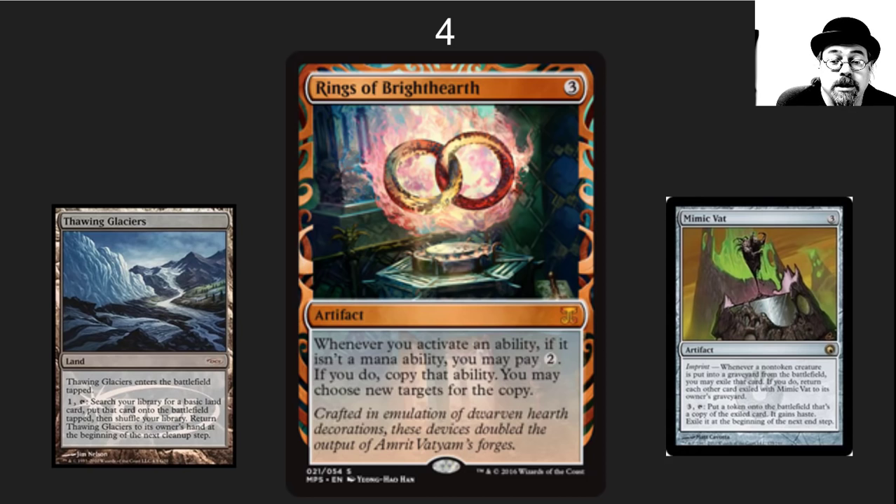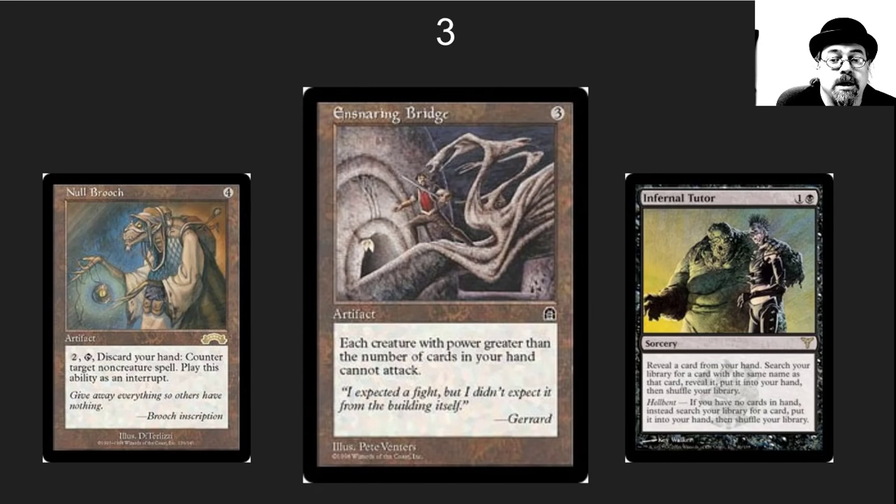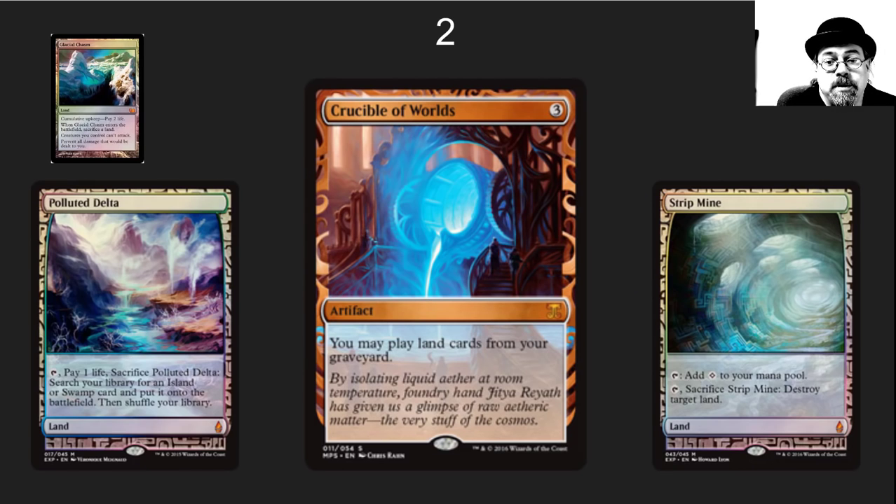Mimic Vat and Thawing Glaciers are two of my absolute favorite effects to copy with Rings of Brighthearth. The number 3 spot is Ensnaring Bridge. This is definitely a Modern powerhouse, but it also works well with a hellbent setup so that you're pulling cards off the top of your deck that are more powerful with no cards in hand. I also really like it with Null Brooch — the ability to discard your hand to counter a spell and then stop everyone from attacking.